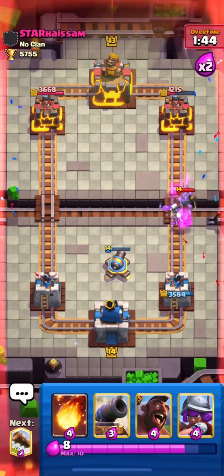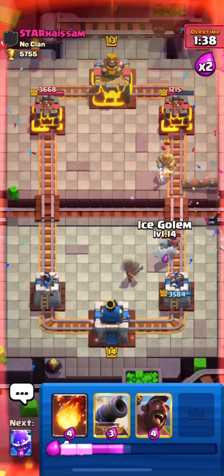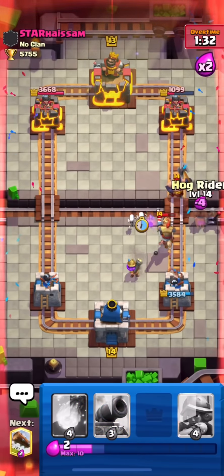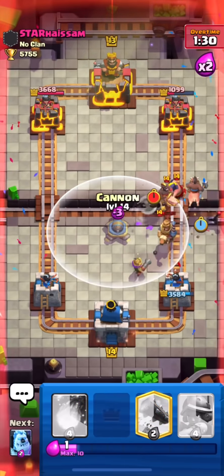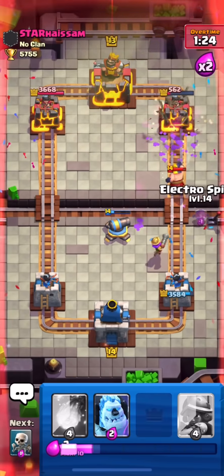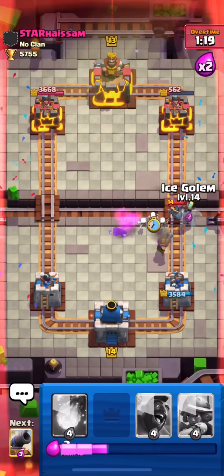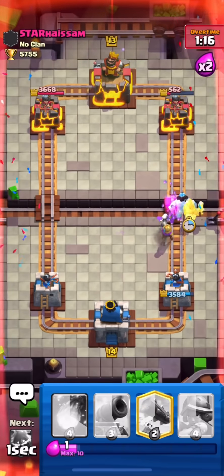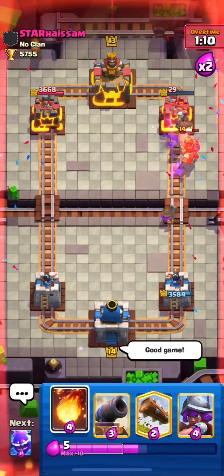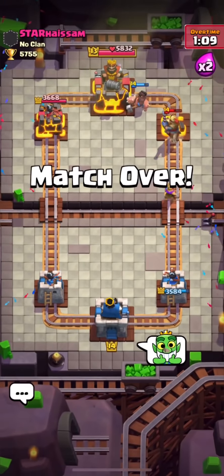His mini pekka just killed my musketeer, which wasn't good for us. I missed the log on top of the prince — that was a very bad log on my part. I'll use my hog and place the cannon. I'll send a prediction log for his skeleton army — and sure enough, he just used his skeleton army. I won't allow his executioner to hit my musketeer, and I'll protect her from mini pekka. I'll finish the game with the hog.